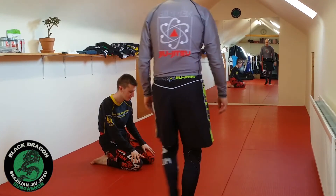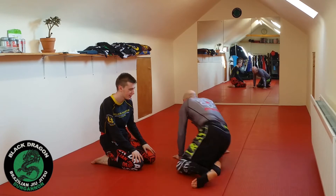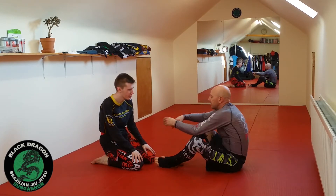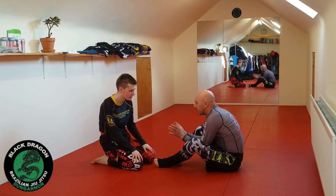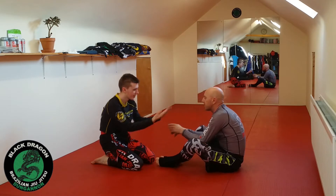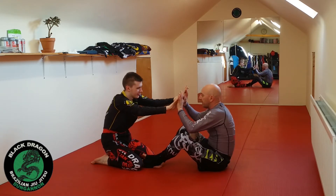Week three of Nogi Butterfly Guard. Let's look at some more things that can help. So I'm playing my seated butterfly guard. Cain's trying to get me on my back — tries to reach my feet, my hands are in front, tries to push on my shoulders. And we're hand fighting from here.